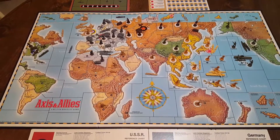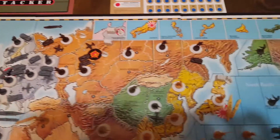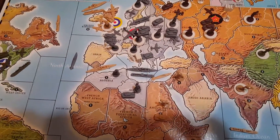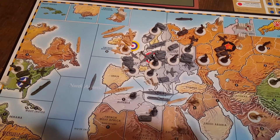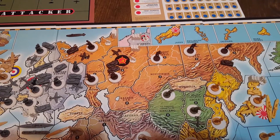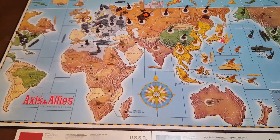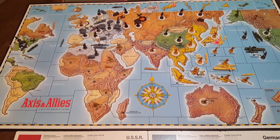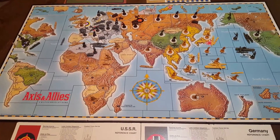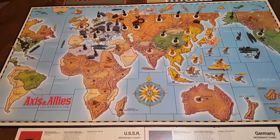Far fewer units on the board. We have those spaces, if you see up here across the top, to put extra units that don't fit, and I did in fact have that issue a few times on Berlin and on England. I couldn't fit everything in there — you'll see I put Germany's industrial complex and anti-aircraft gun up there, and it did the same for England, because the spaces are kind of small. There are also fewer spaces, at least it feels that way to me. Again, not saying if that's a good or bad thing, but I'm going to have to recalibrate my mind before I focus on strategies.